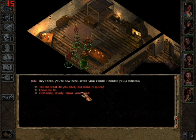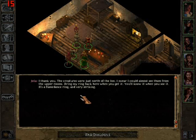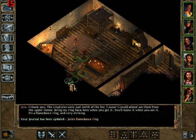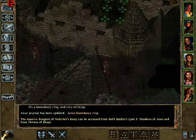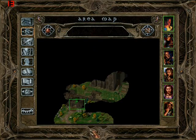She says her ring got stolen by some goblins — some hobgoblins. We agree to bring it back to her. The exit is all the way up there, so let's head there.